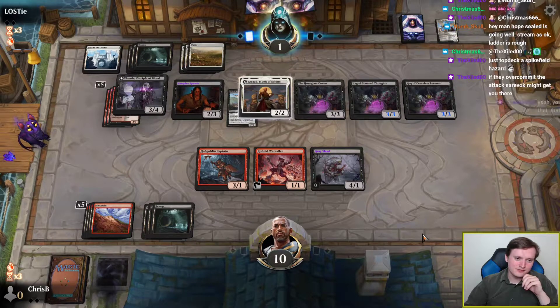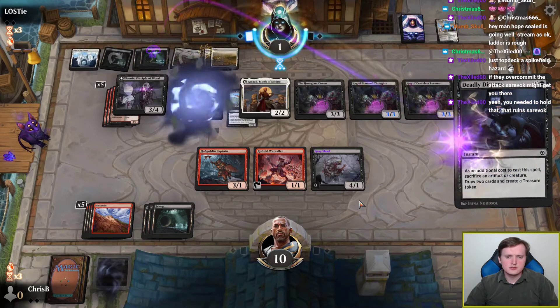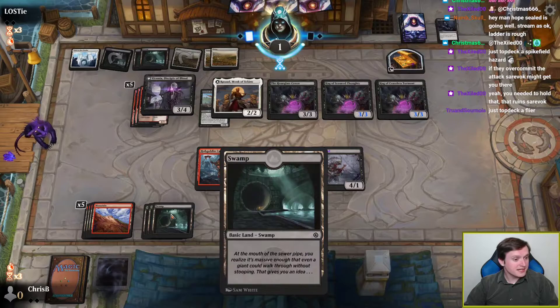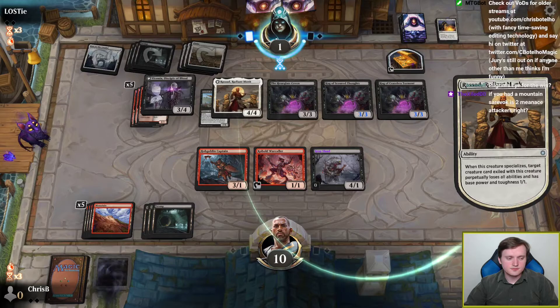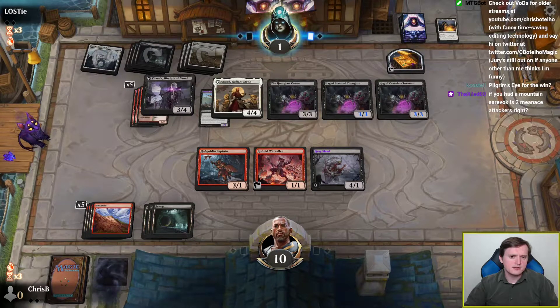What do we have left in the deck? There's a Pilgrim's Eye, a Nefarious Imp, and a Viconia. Well, the Viconia doesn't get us there because we don't have a card to discard. Oh, but we would have if I had held onto the mountain. Playing lands out — really bad idea. Sellsword? I guess I'm supposed to play it and pay three life.